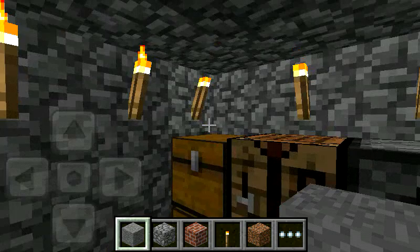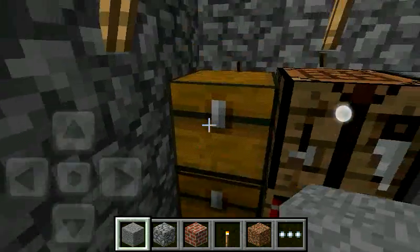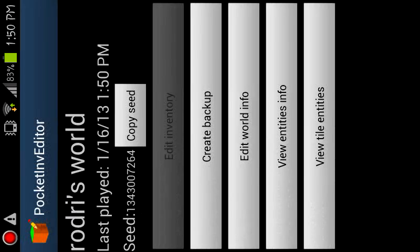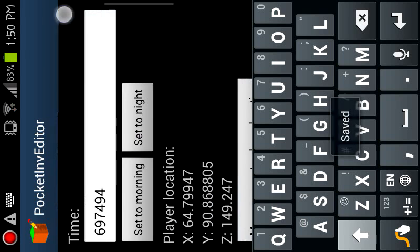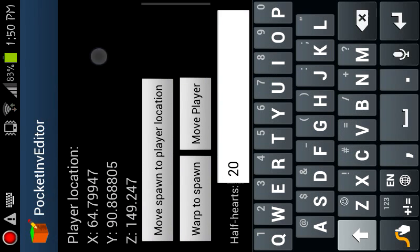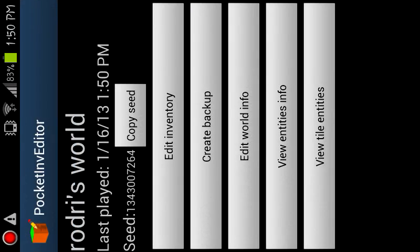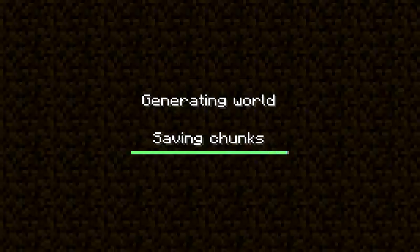Let's see what's in this chest. It's creative mode - I'll change it. If you don't have this app, it's a great app. You can do a lot of stuff - change everything, change time, change spawn, change health. And now, spark this off. Okay, and survival again.